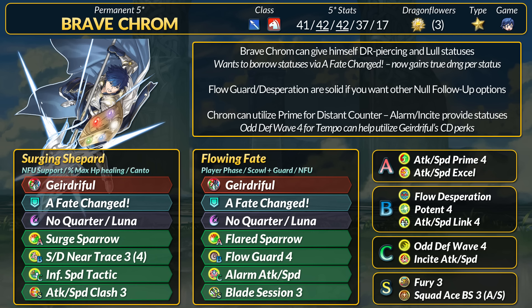Seliph is a good teammate because no follow-up and possible movement are both pretty good. For other skills, Chrom can use the Flow B skills for no follow-up. Flow Guard 4 is very good as it's a way to get Null Guard. If you pair it with Odd Defense Wave 4, Chrom can combo Guard, Tempo, and Null Guard, which is pretty neat.